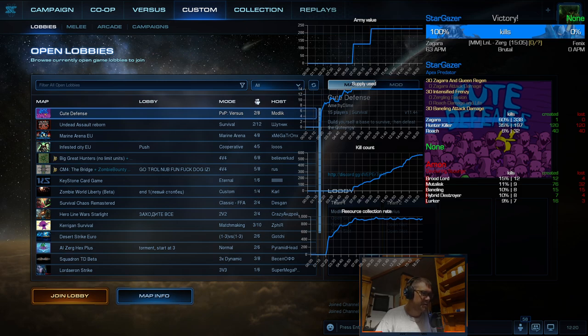Zagara and Queen regen - you always want to use this. I don't know if Zagara attack damage is ever viable for any of her prestiges. I cannot think of when you would use that mastery. I would replace it with combat unit attack speed - maybe 15% or 20%, like some other commanders have. That would be more viable. Zagara attack damage is one of the most useless masteries in the game, if not the most useless.